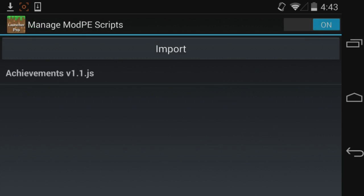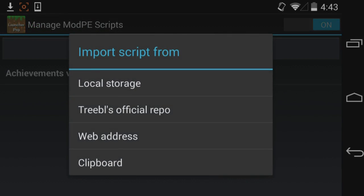I already have it installed. The difference between the import options is that Local Storage is that downloaded file on your device. Treble's official repo is a code you get depending on the mod or the modder — you get this code and it adds it faster. Web address is where you just type in the website in case you don't have the file. And that's about it.